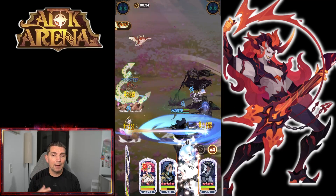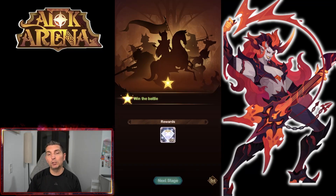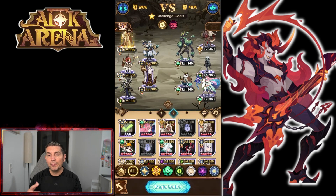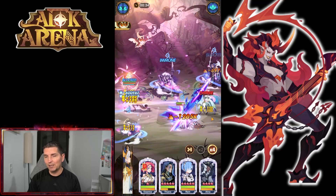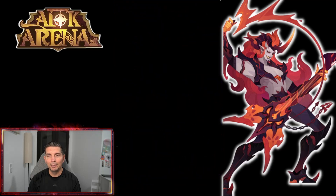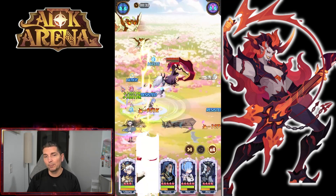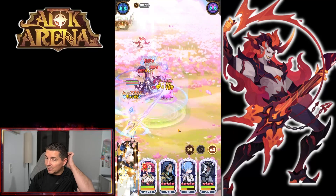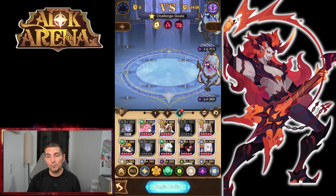If you have comps, let me know in the comments what stage and what comp you're using. Make sure when you do that, you include the pet — a lot of recommended formations don't list the pet, so it shows as empty. We're also starting to see the Awakened version of Laika in some newer formations. The combination of Rem and Ulna together works incredibly well, and if you don't have Awakened Thane, you could use Albedo for buffs or Amelia.